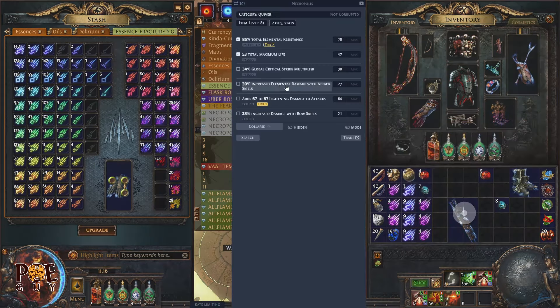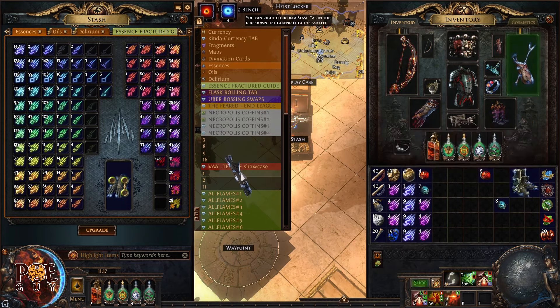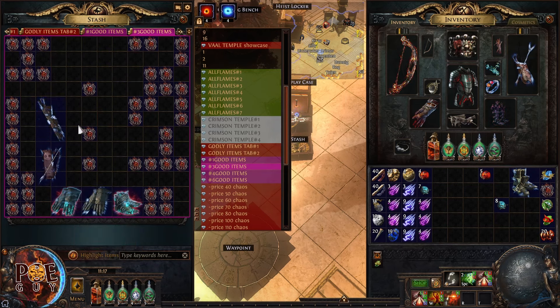When price checking, always start with the most expensive modifiers first: critical strike multiplier, life, elemental resistance. Lower the modifier values until more results appear. Since people have quit the league, the trade site isn't accurate. Based on my experience, this quiver is about four divine orbs — with just 20 chaos invested.